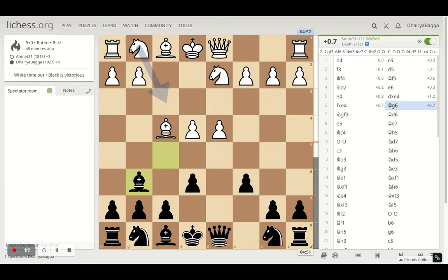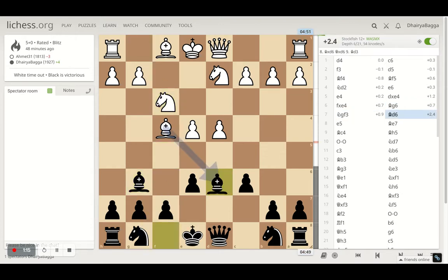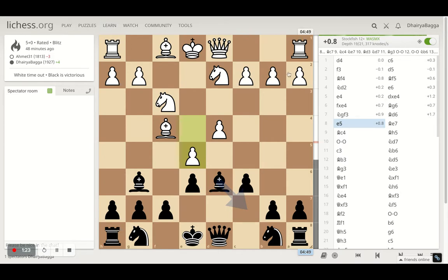After bishop g6, knight comes out on f3 and I try to trade off the dark square bishops. My opponent plays the pawn forward — that was the whole plan — because otherwise a pawn break in the center can be very brutal for me. I wanted him to play e5.